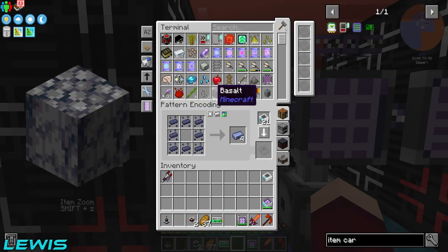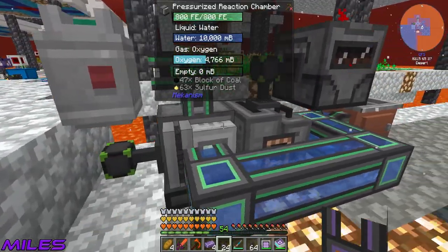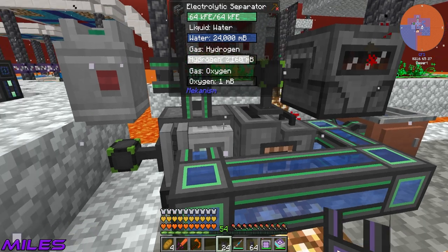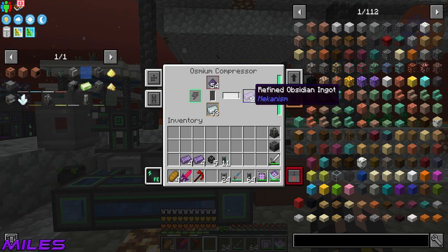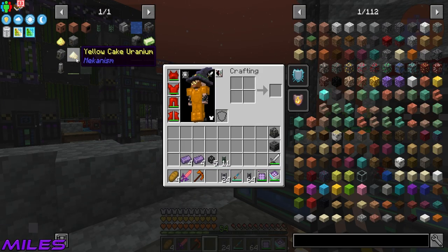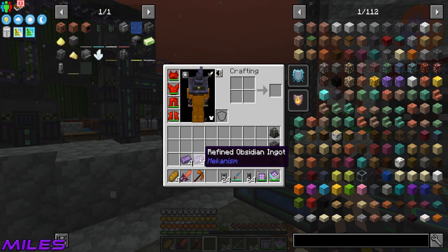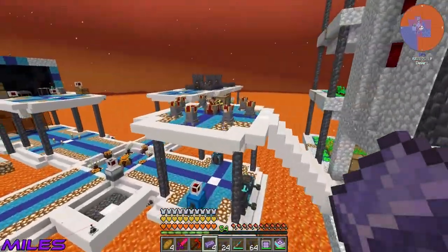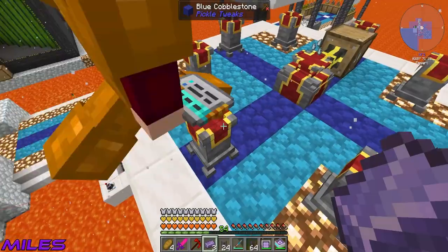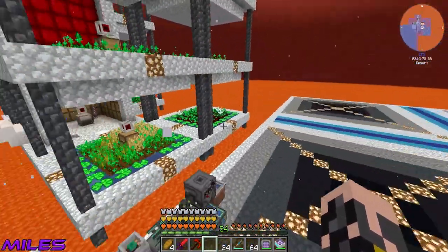Over in my little corner, I've got a few machines that are just here as a means to an end. I'm making refined obsidian right now because in order to get the chemical dissolution chamber we need refined obsidian. I've dropped off - do you know what, I'll place some because I'm kind. There's four refined obsidian in there for you to make the seed.